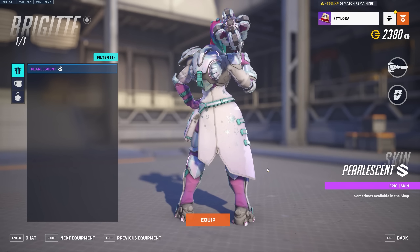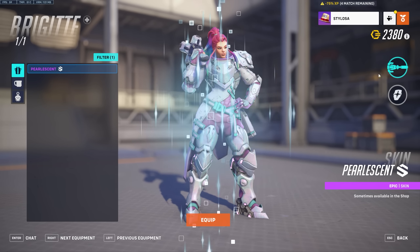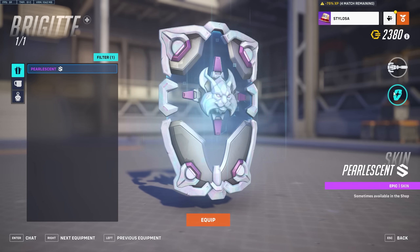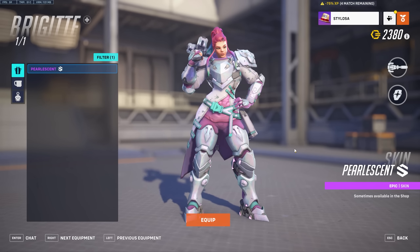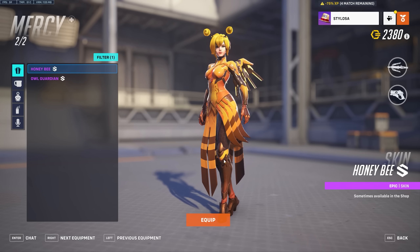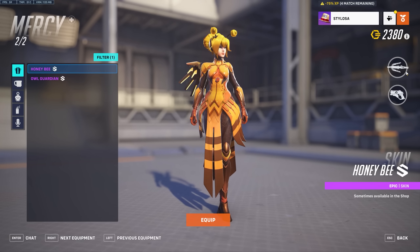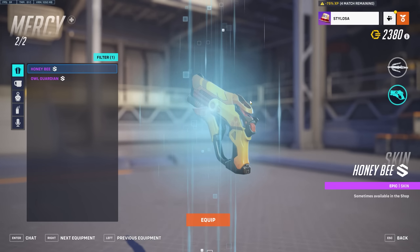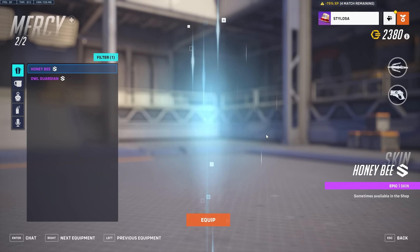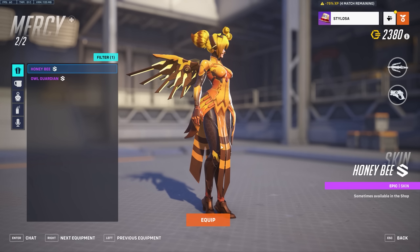Brigitte gets a pearlescent skin — I think it's new. It's just got a pearlescent paint effect on it, which does exactly what it says on the tin. Then there's the Honeybee skin for Mercy — she's obviously a bee. I believe this is the starter pack for this season, where you get credits and the skin as well. It matches the theme of the Sigma skin. I actually think this is pretty cool. It's sad because Mercy's been nerfed into oblivion this season, but this is a fine epic skin — they've done quite a bit of work on the patterns and textures.